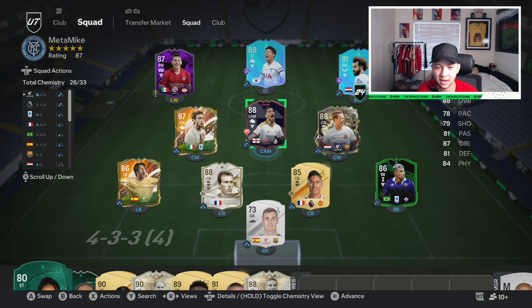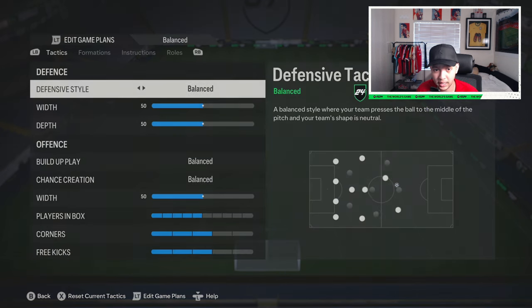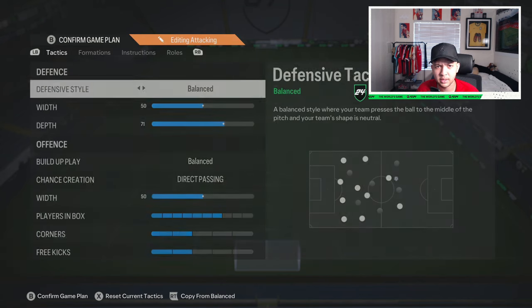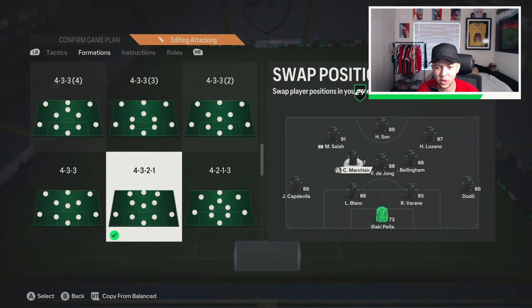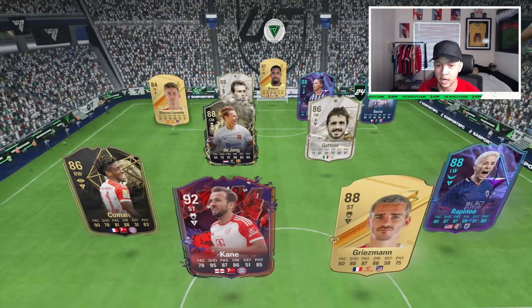This is the team — mind the goalkeeper, I'm just trying to get Frankie de Jong on full cam. I'll show you the exact custom tactics I'm using. It's going to be the standard 4-3-2-1. I've got Marquinhos, de Jong and Bellingham — that is possibly the best trio partnership when it comes to CMs. Let's test them out and see how they do.